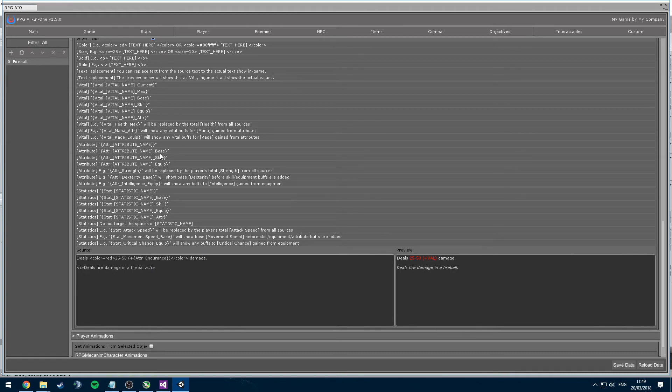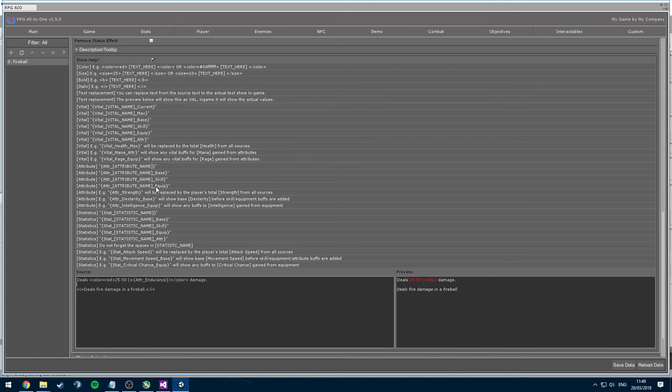If you want to use base damage or skill-only attributes — skill-only being attributes you gain from auras, for example — you can do that as well, or use 'underscore equip' for attributes from equipped items, all of which is explained in the documentation.